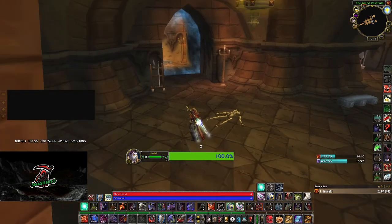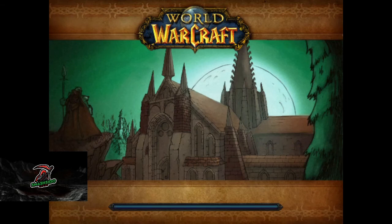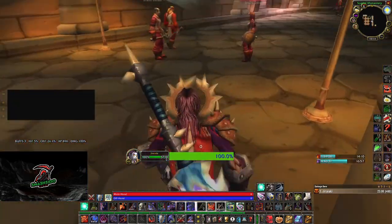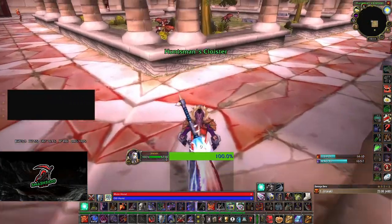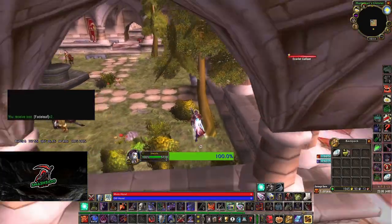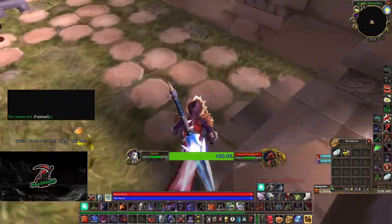So what we do - we enter the Library. Here is a little Fadeleaf. There is also a Life Root spawn inside here. I usually take it and kill this boss too, because I want to waste some time so I don't get locked out.